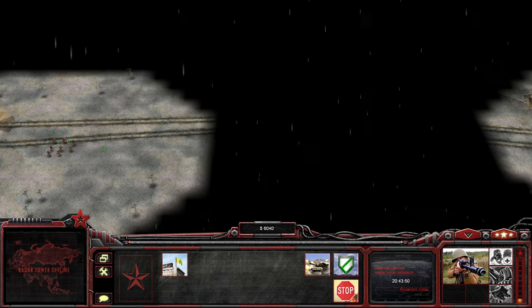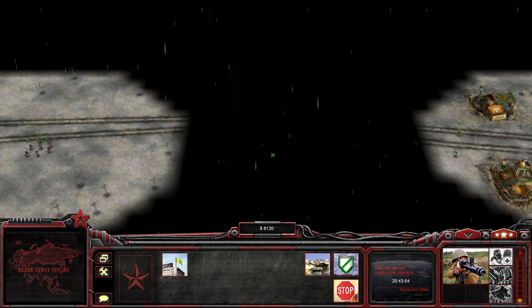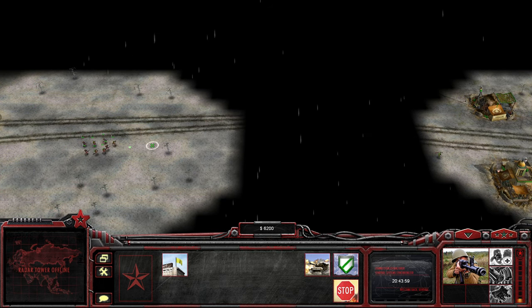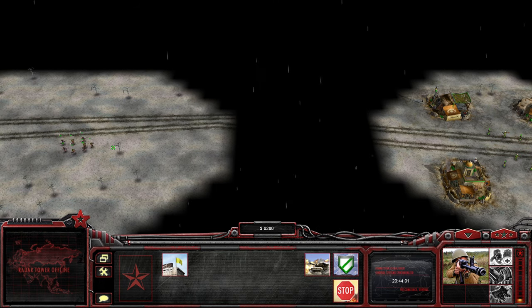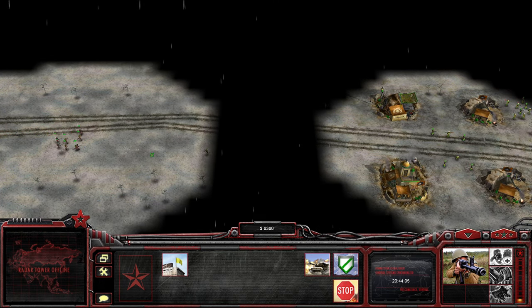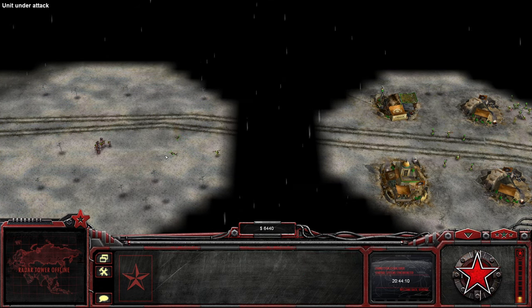There's a GLA base over there. Let's see — there's more guys coming for us. Let's make our way over there. There's a bunch of you guys here, that's okay. We can easily gun you down.